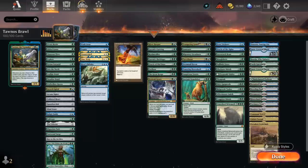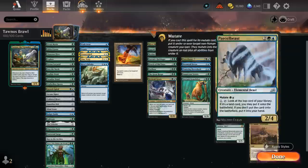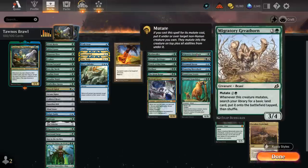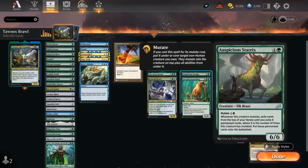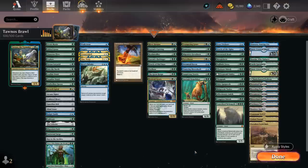We have a whole section dedicated to mutate creatures — all birds and beasts, so they get copied by Tawnos. We can quickly accrue value: mutating Greathorn with Tawnos out lets us search three lands from a single Greathorn cast. Trumpeting Gnarr makes 3/3 beast tokens; Gemrazer blows up artifacts and enchantments; Parcelbeast provides cheap mutate and card advantage; Heron also draws; Shore Shark bounces opposing creatures; Arix is exciting with multiple mutates; the Demolisher can blow up opposing lands or our own permanents to make 3/3 beasts.